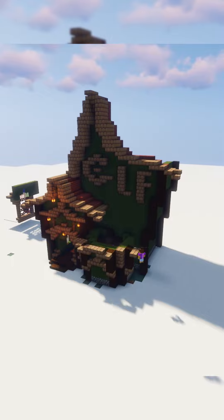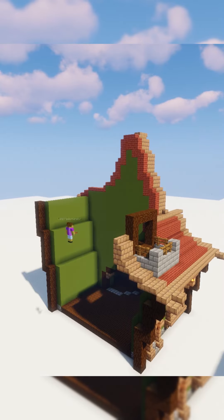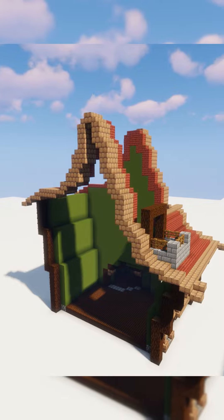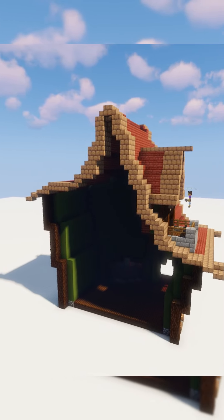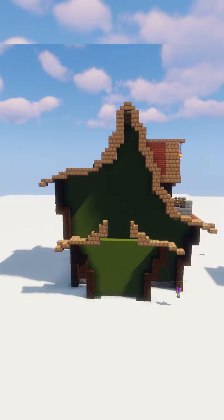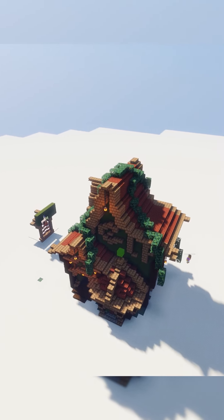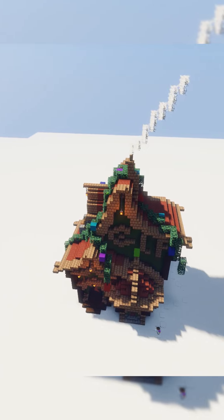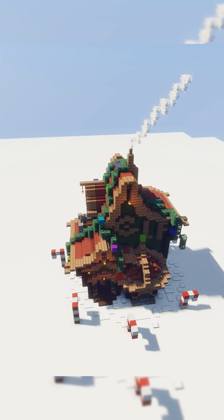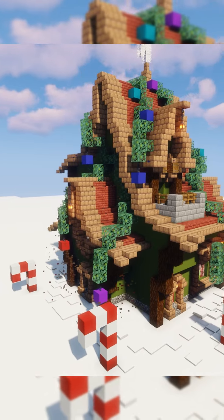I ended up writing 'elf' on the house just to practice some text-based building, as it may come in handy later. I also added multiple sections to the house, including multi-leveled roofs and a turret room to create some diversity. I added a couple of doors around the house to allow ease of access, as this could also double as a small workshop. And finally, I added some decorative leaves around the house that hold ornaments, as if the elves are decorating their place.